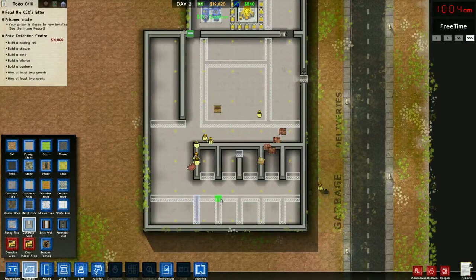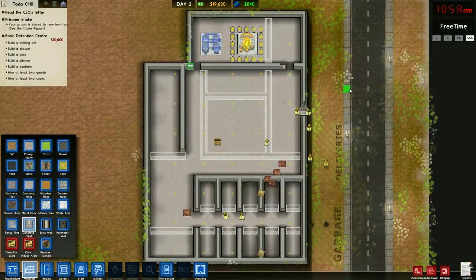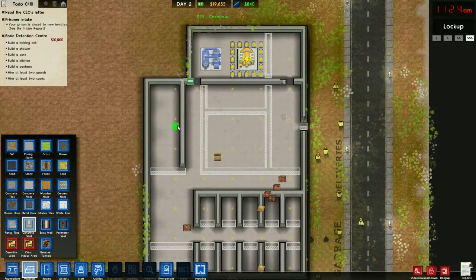I'm just going to construct the cells. Normally to start a prison, it's probably best to start with just a simple detention holding cell, which is what it only requires, because the individual cells do get expensive after a while.